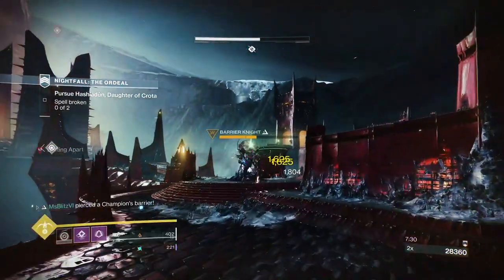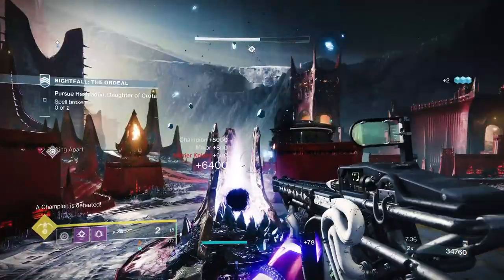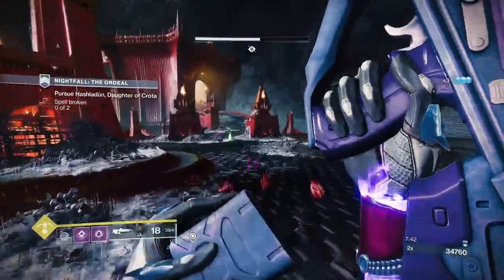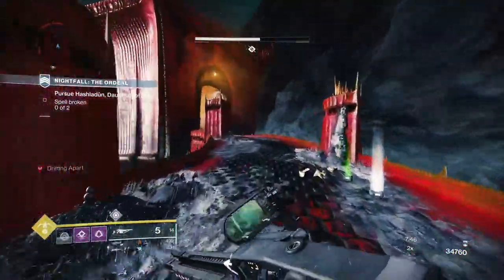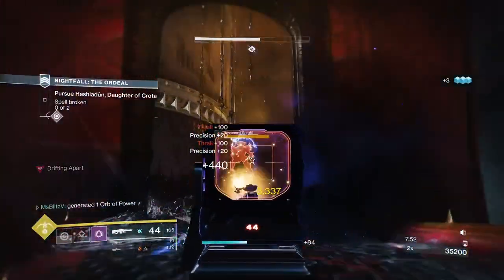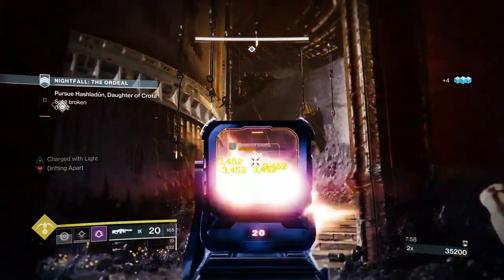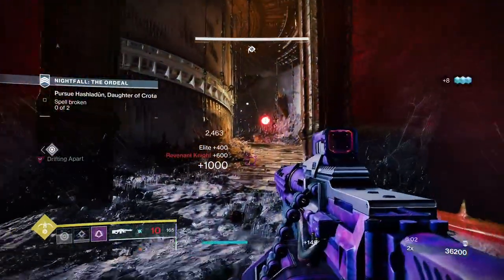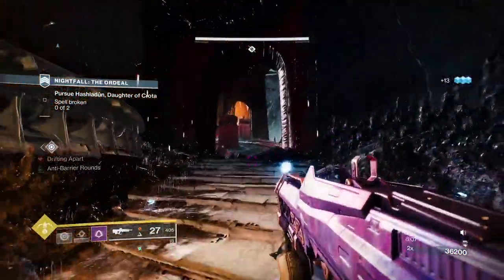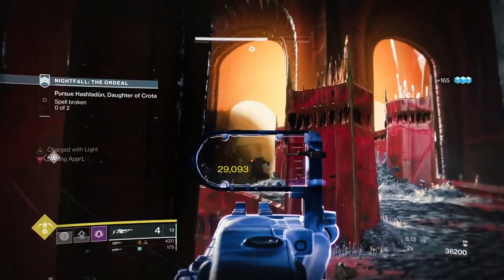Once I take down the Barrier Champion, I decide to go pick up the Orb from the other side. We're going to deal with a couple of Thralls, and there is going to be an Arknight, which can be a little bit annoying — I always like to take it down quickly since they can kill you with the Arc Attack. There'll be a Wizard up ahead. You can actually take down the shield with your Arbalest, or with your Pulse Rifle, and do critical hit shots to take it down.